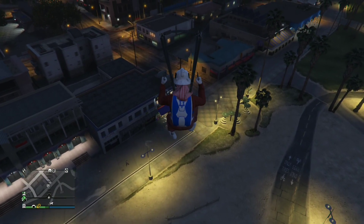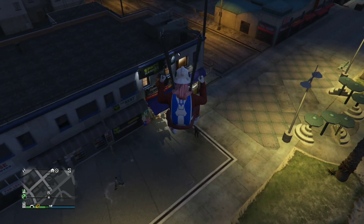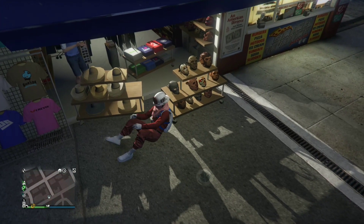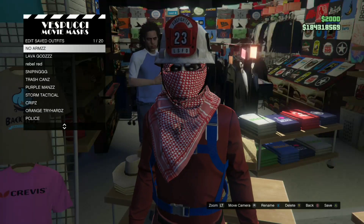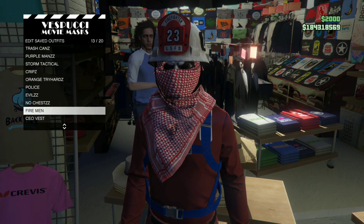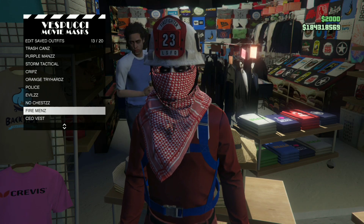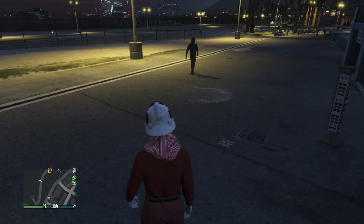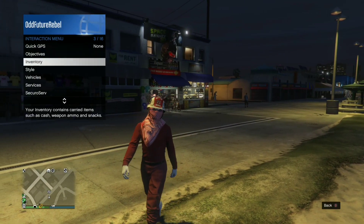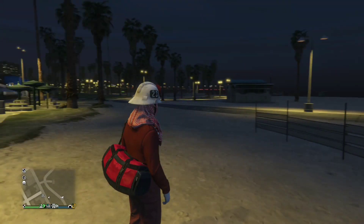Now glide your way to the mask store. You basically want to tumble into the mask store where your character falls on his butt, and spam right on the D-pad right about now. Keep spamming so the store can open for you. After you've done that, save this as an outfit at least two times to make sure it saves. Once you've done that, back out from the mask store. Now walk away at least 10 feet from the mask store, open up your interaction menu, go to style and click on the fireman tryhard outfit — and bam, that's the cool fireman outfit we just made.